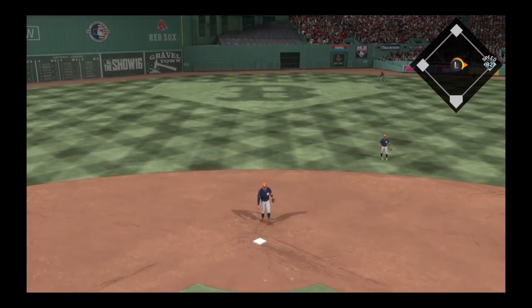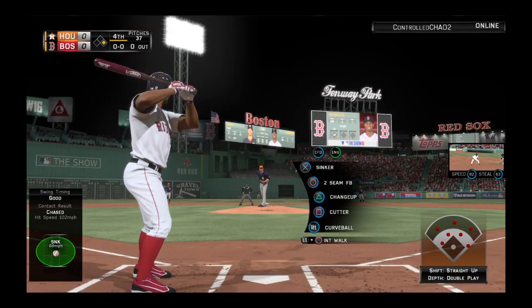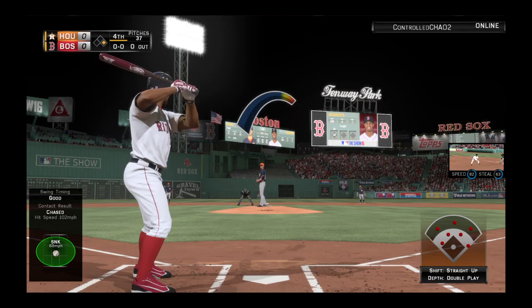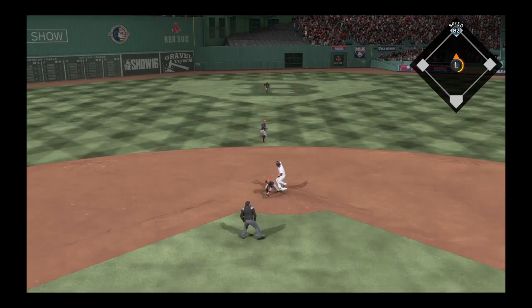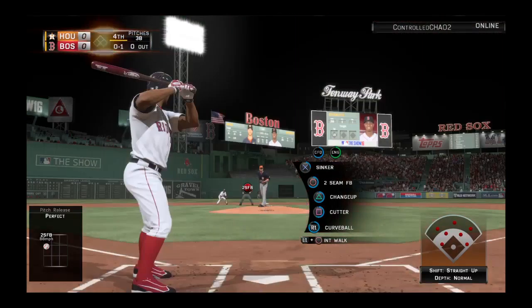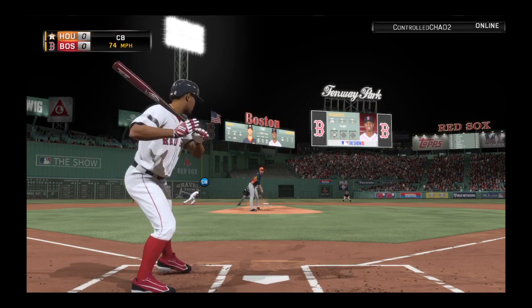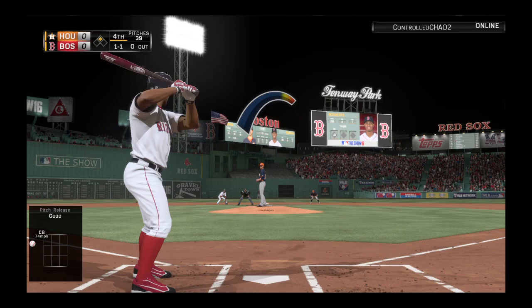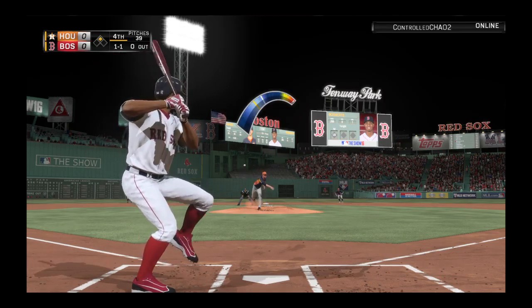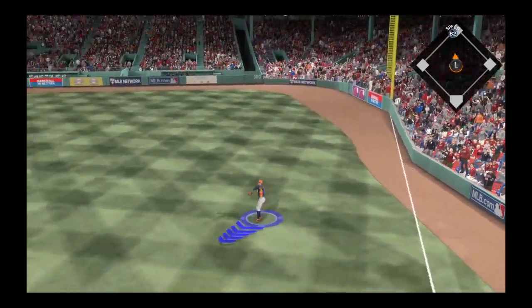Mookie Betts is set to lead us off in the home half of the fourth inning. They still don't have any runs on the board yet, but getting this leadoff man on base would be huge. Liner toward right center — call that a nice clean base hit, his first of the game. Xander Bogaerts gets into the box — he got on top of one and was a ground out victim last time. It was a sinker that he rolled over last time. He'll probably see that again. No runs, four hits and no errors for the Red Sox to this point.